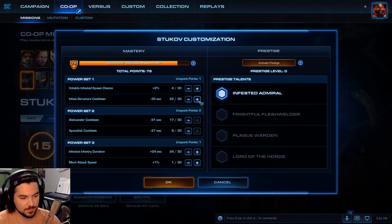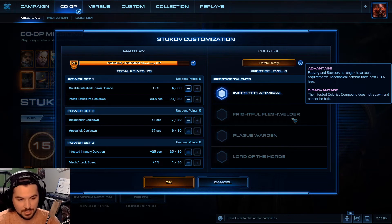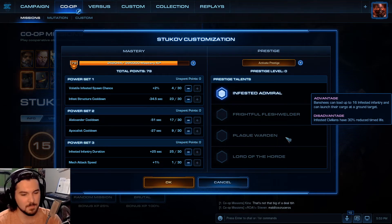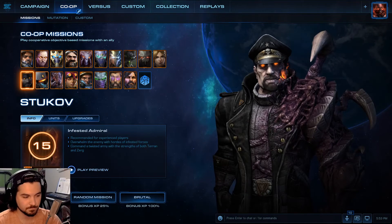Next we get to Stukov, the Infested Admiral. Frightful Flesh Welder: Factories and Starports no longer have tech requirements; mechanical combat units cost 30% less, but infected colonist compounds do not spawn and cannot be built. That's a sucky one. Plague Warden: Banshees can load up to 16 infested infantry and launch their cargo at ground units; infested civilians have a 30% reduced lifetime. Decent but not so good. Lord of the Horde: infested bunkers spawn infested troopers 200% faster — so three times as fast — but infested bunkers no longer have cargo capacity. That's a decent give and take.